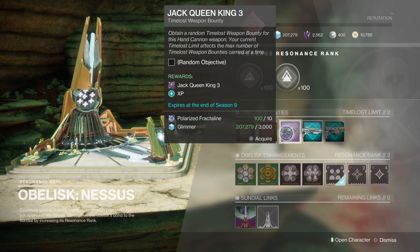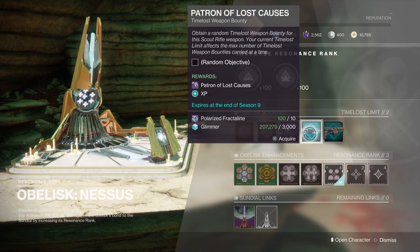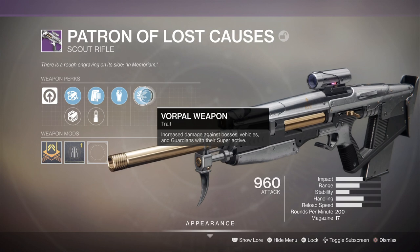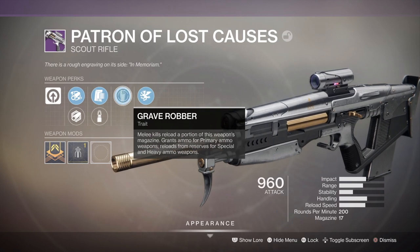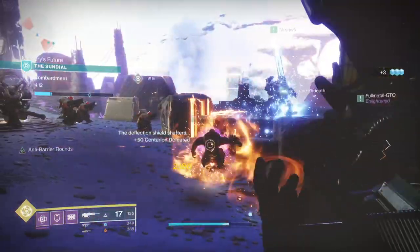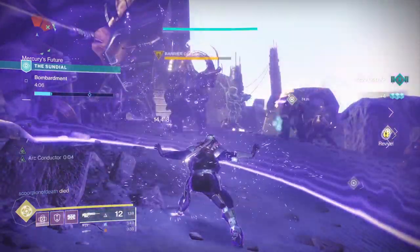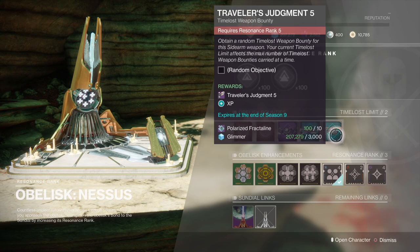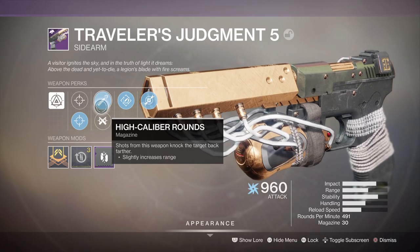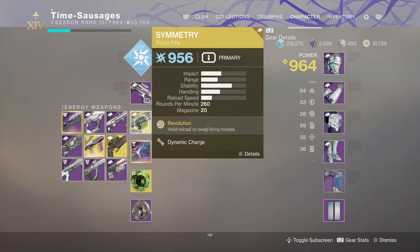As for weapon bounties, at this current level you can only get the Jack Queen King 3, which is a hand cannon. You've also got the Patron of Lost Causes Scout Rifle, which comes with a new perk called Vorpal Weapon, which increases damage against bosses, vehicles, and guardians with their super active — so it might come in handy in PvP when you're being stomped by a titan flinging flaming hammers at you. Then the final weapon in the pool is the Traveler's Judgment 5, which is a sidearm — an adaptive frame, 491 rounds per minute. Quite a nice little sidearm.